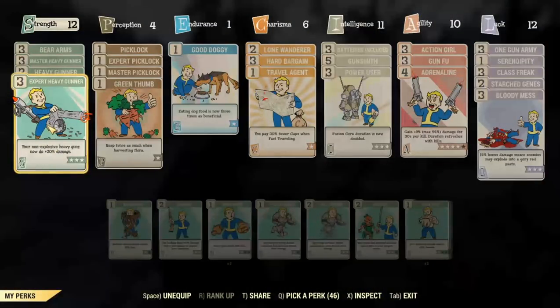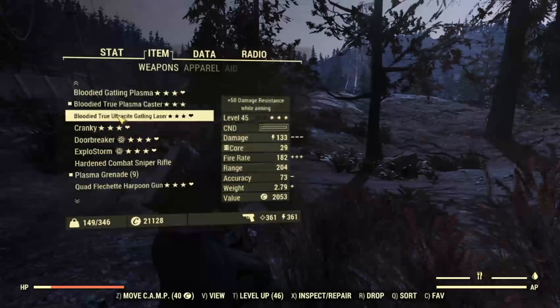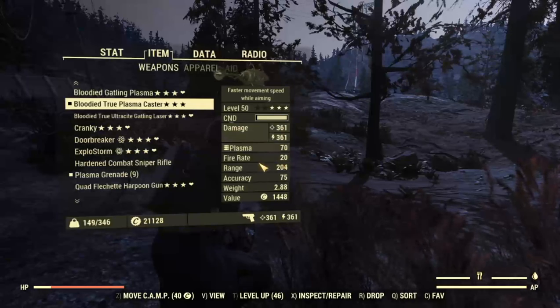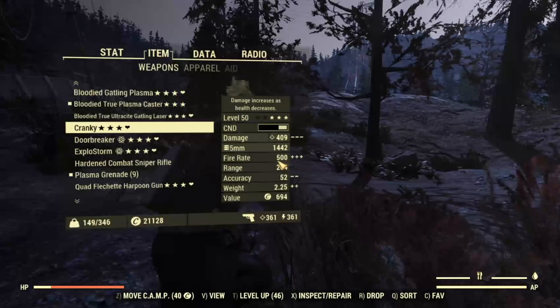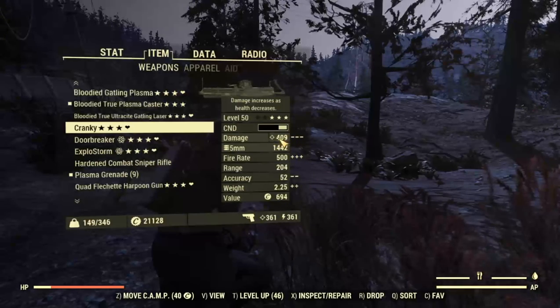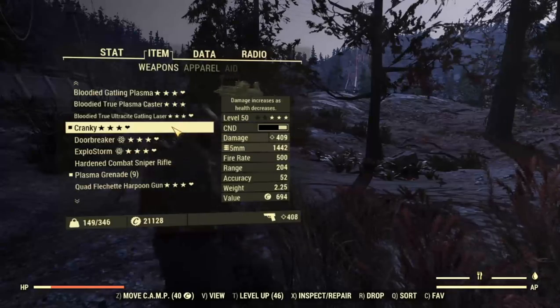With Expert Heavy Gunner, Heavy Gunner, and Master Heavy Gunner on, plus Bloody Mess but without Nerd Rage, this is how the weapon performs below 20% health threshold. As you can see: 361 energy damage and 361 ballistic damage, which is nice. The fire rate is 20, which isn't that high — though note the Gatling Gun has a fire rate of 500, so the comparison is a bit inaccurate there. The weapon does 409 combined damage, though since energy and ballistic damage resistances add up weirdly, it's actually better to compare the numbers directly against enemies.